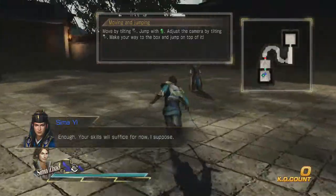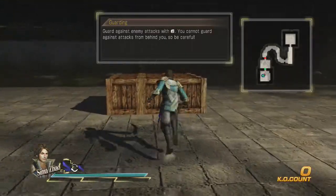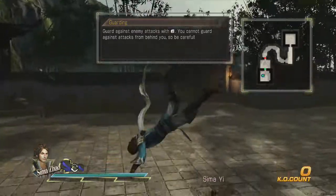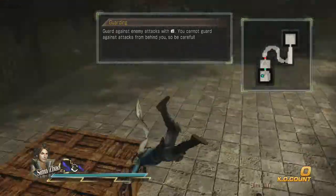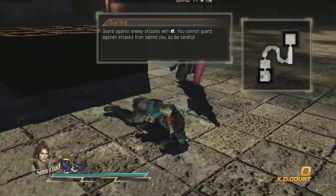Your skills will suffice for now — he's such a douchebag. So you guard against enemy attacks with the left bumper. Notice how we don't take any damage. Block! Haha, how do you like that? What's up, dad?